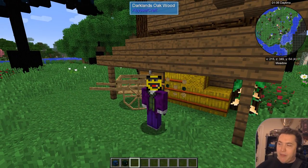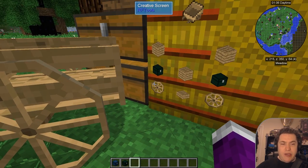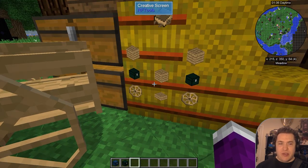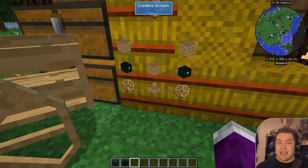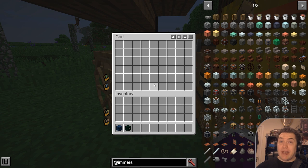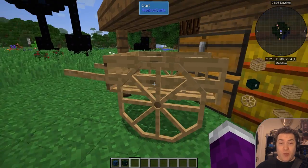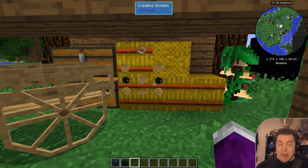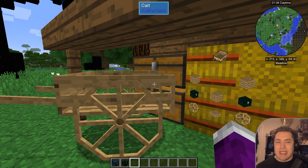You can build carts fairly simply. All you need is some wheels — which are sticks and wood — then two advanced chests and a bit more wood slabs. That's all. And the cart is now a double chest. I would highly recommend that when you have the materials to spare — which you should at that stage — you make a cart in order to use it.